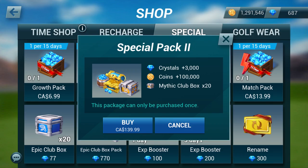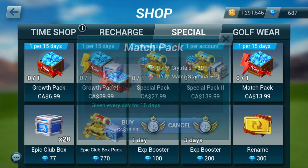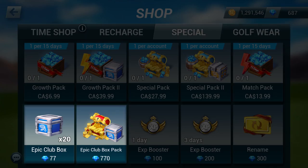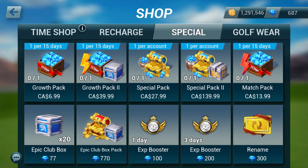For competitive players, the match pack gives you crystals and stamina every day for 15 days. For crystals, you can get epic club boxes that let you craft 3-5 star clubs. Experience boosters double all the experience points earned as you play, which will help you level up clubs much faster.